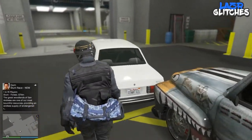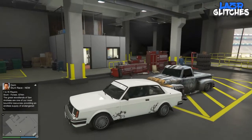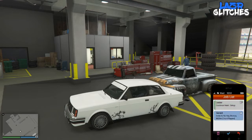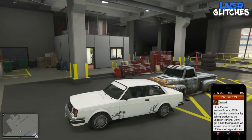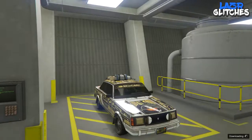Now get in the vehicle that you want to put the modifications onto and do the pause method again. Click on the Gerald job — while hovering over the invitation, hold pause and click X straight after so you hear the click of the job and the pause menu at the same time. When you've hit that, click circle and spam left on the d-pad. You should see a quick glimpse of the modifications transferred onto the car.